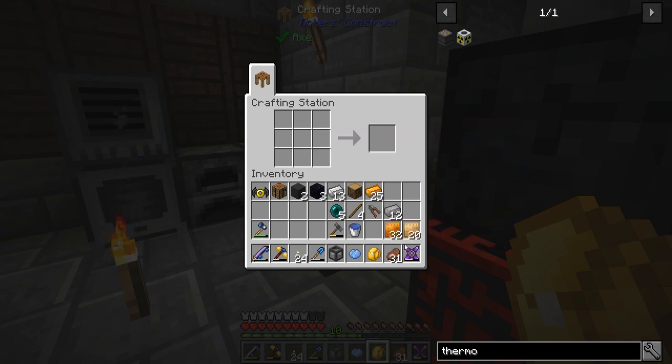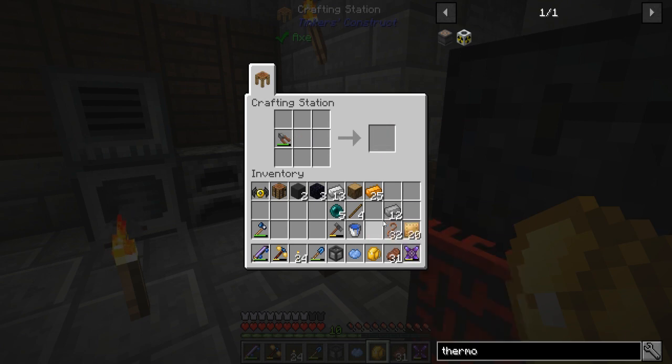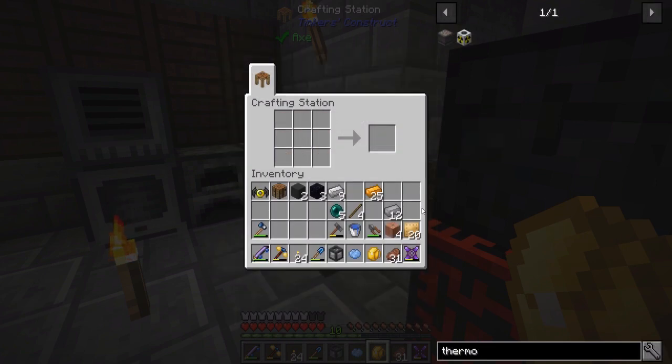So I need 32 plates and I need to turn those plates into wire — one for one, that's hardcore. Let me use the engineer's wire cutters — two sticks and one iron — which should last longer than standard shears.